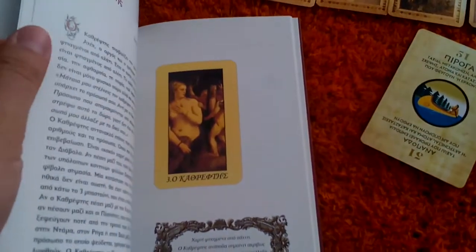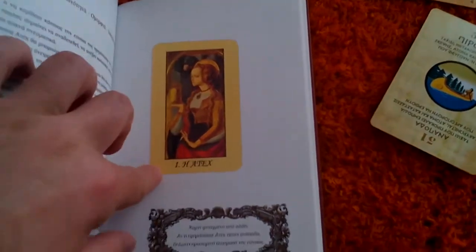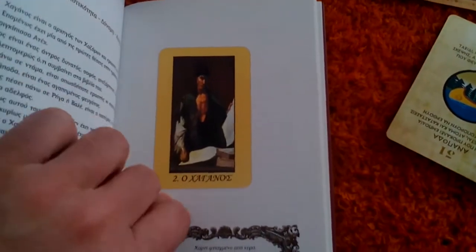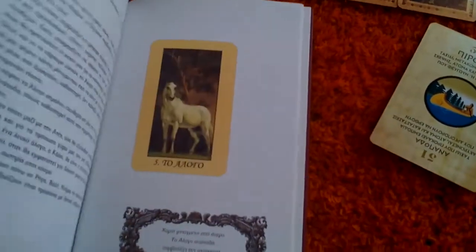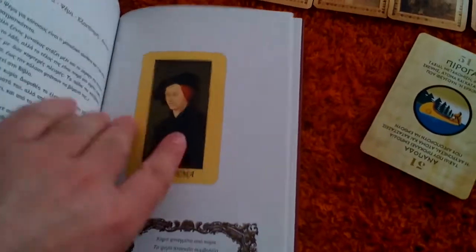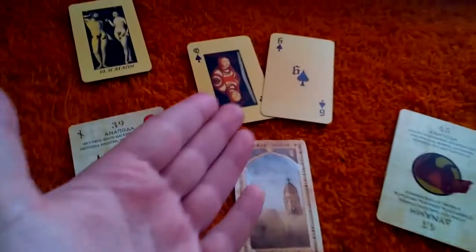And then you get 14 extra cards. You have Atèche the Princess — that's her — and her prince. And other symbols and persons like the truth, the horse, the lie, fate, and so on.